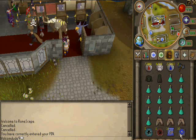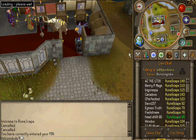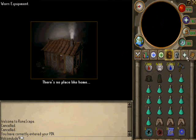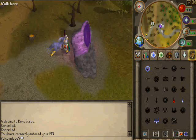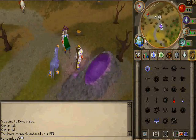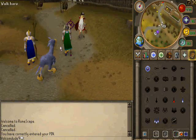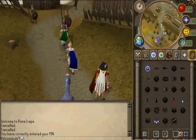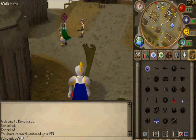Pretty much I just tab like that, and I tell it in my house, which is in Rellekka, that I go like that. And then you just go over here. You don't want to go to Waterbird, so hopefully you all know that.